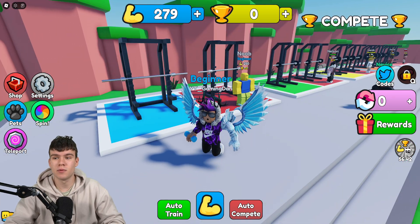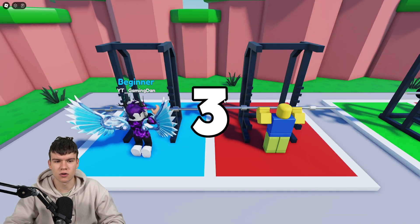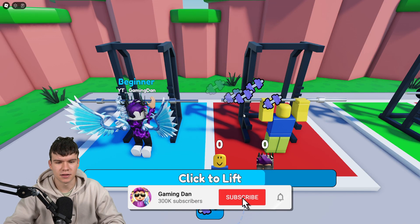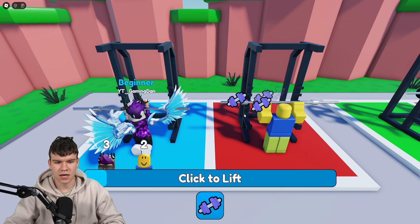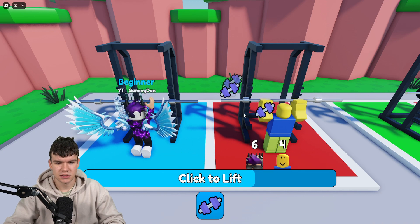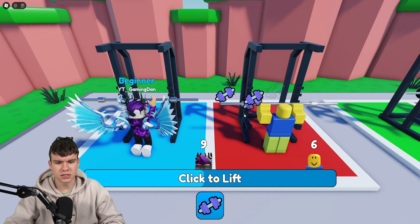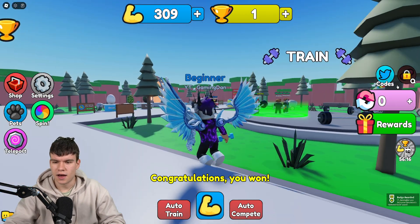What's really going to help us out in this game are the brand new working codes, so make sure you don't go anywhere. Let's quickly lift — boom, there we go, we're in the lead! It's kind of like a rep progression system, and you can see the progression of the other character, which is really cool.